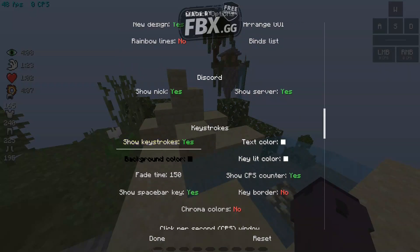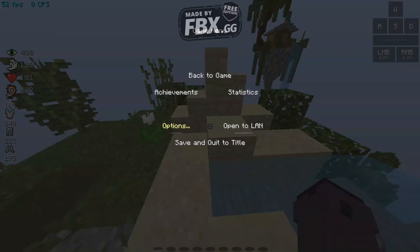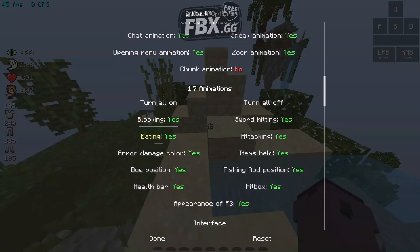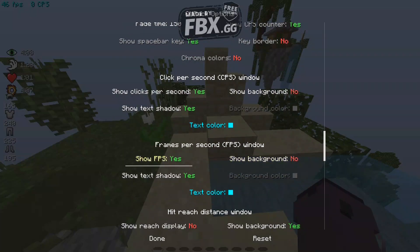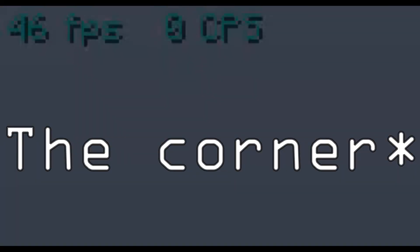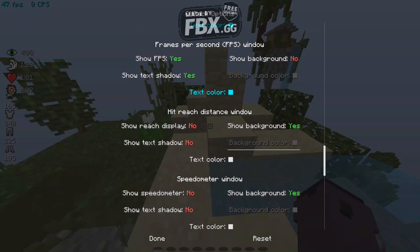Keystrokes — it depends on you. You can arrange things by going to Arrange GUI, like I said, to mess around with the layout. I'm not going to turn my keystrokes on since I don't like keystrokes, but I do turn on my CPS counter because I might get falsely flagged. For the FPS window — I turn it on and you can see it in the corner. Hit and reach window — yes, I'm not sure about that one.